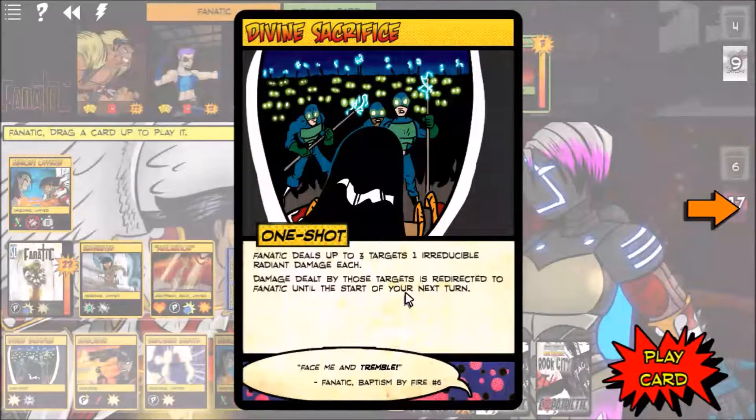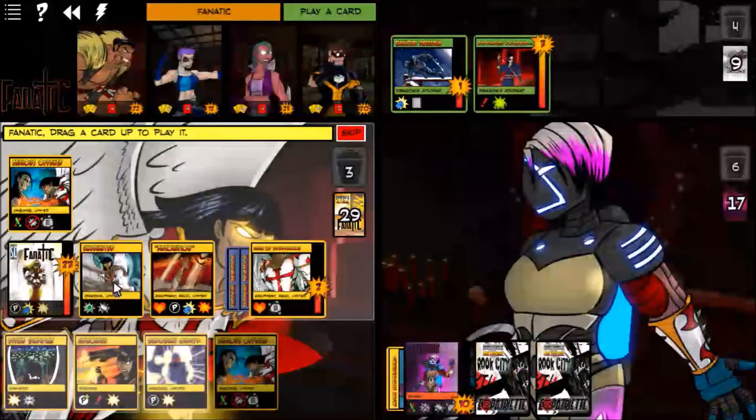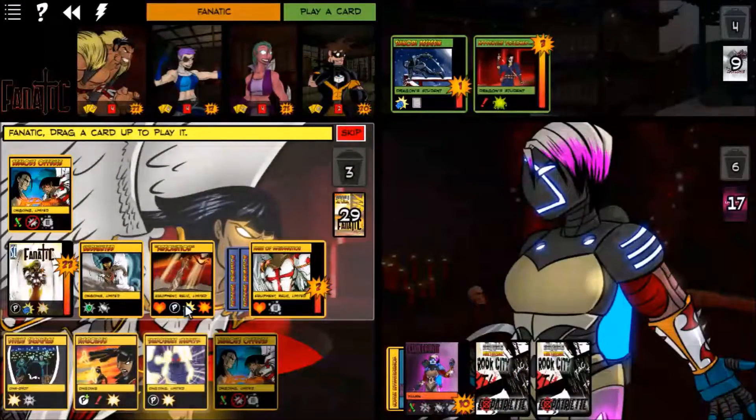I could do Divine Sacrifice — one damage each and redirect damage to her. Why would I do that? Basically because I want to try to damage this and destroy the Shocking Animation before it does damage to all of us.